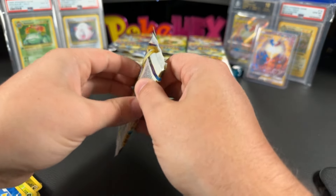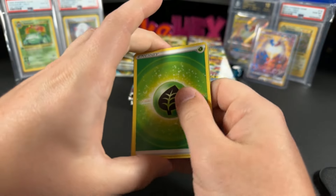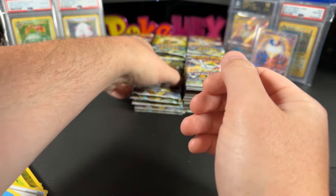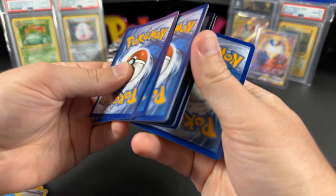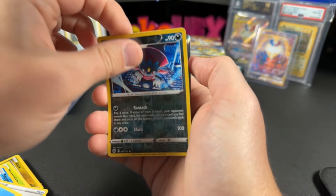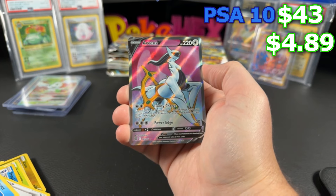It's just fascinating — Brilliant Stars is a very hyped up set but it's just not as expensive as Lost Origin or Fusion Strike. Maybe it's undervalued even though it's so hyped up. That's weird to me, it should be worth more. We've got a lot of beautiful cards in this set, like three or four different Charizards. And we have the Arceus V Full Art — $4.89 ungraded and $43 in a PSA 10.